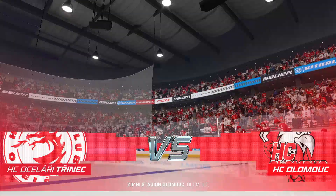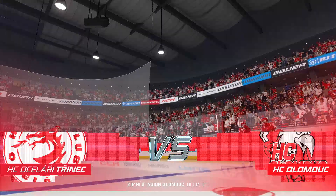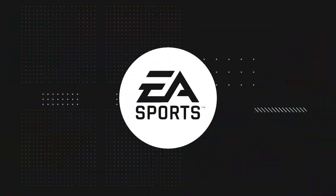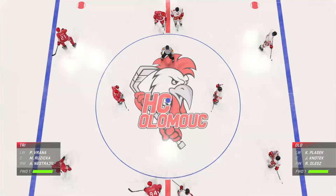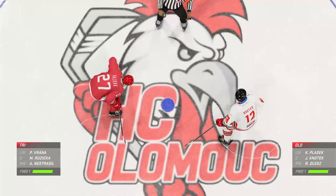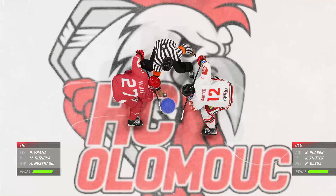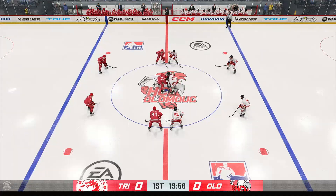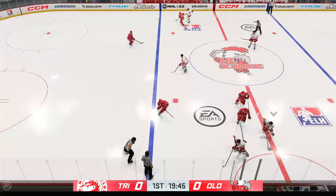Hi everybody, I'm James Cevalski. Welcome back to EA Sports. Just moments away from puck drop, both teams seem ready to go. The Roosters start with possession as we are now underway.